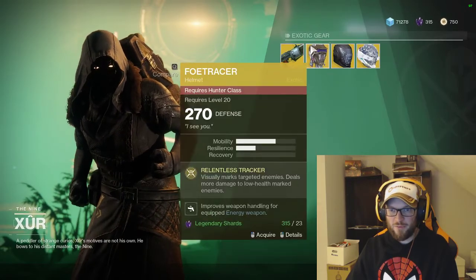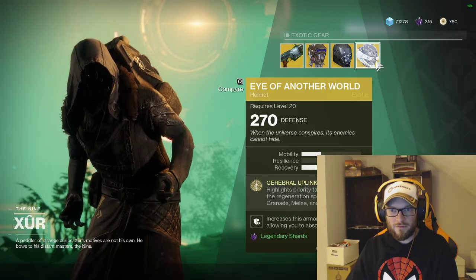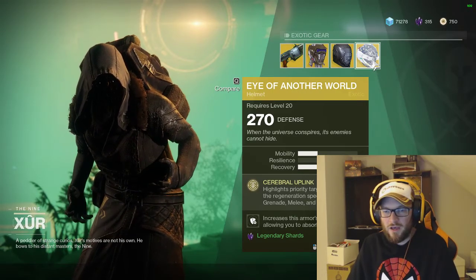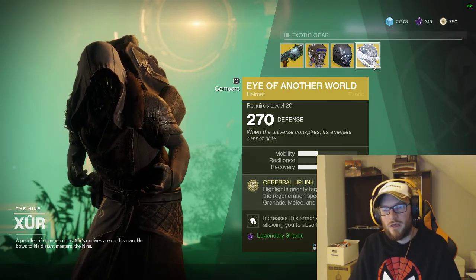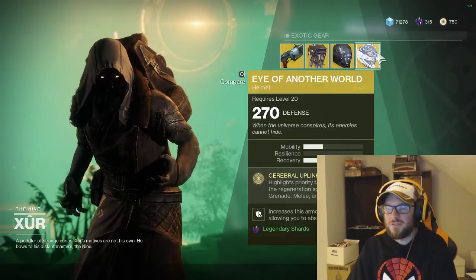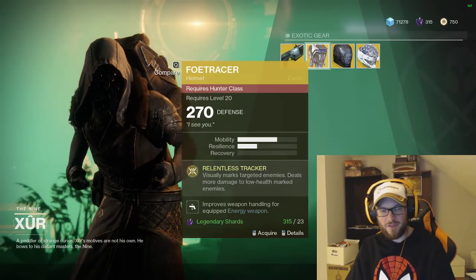There is what Xur has. I already bought mine earlier, so I'm not going to buy it again. If you have this stuff, it's at 270 and I'm at like 290 right now, so that's not any power upgrade for me. But if you're at a lower power level, even if you have this stuff or don't want it, buying from Xur weekly to boost your power level isn't a bad idea. If you don't have any of this stuff, you can always buy it and put it in your collections. I don't have a Titan so I don't buy Titan things, but I have a Hunter and a Warlock, so I bought the Hunter thing and the Warlock thing.